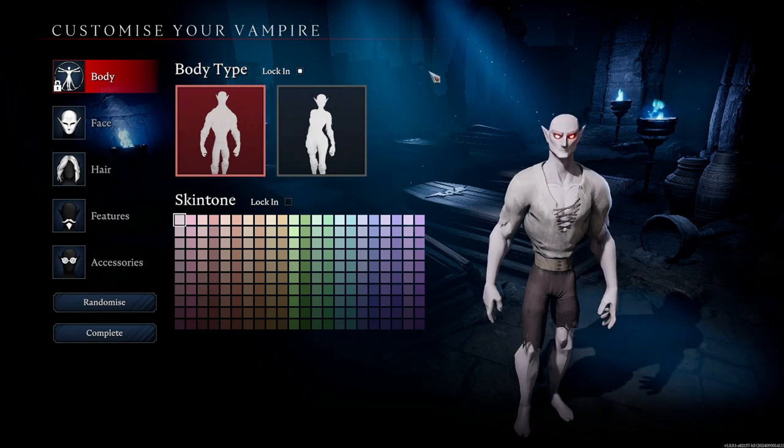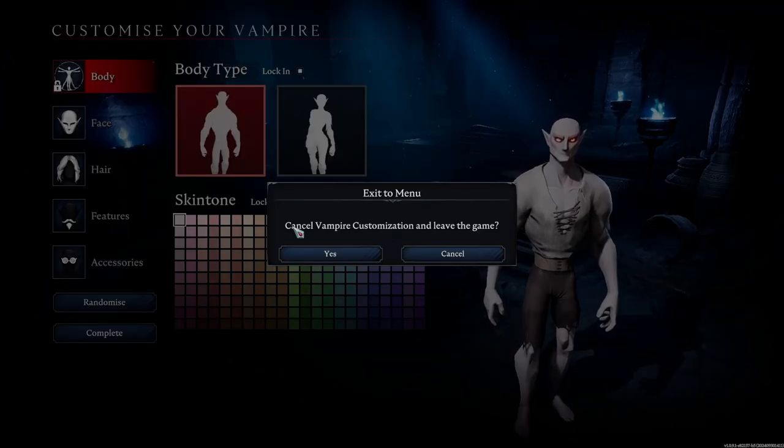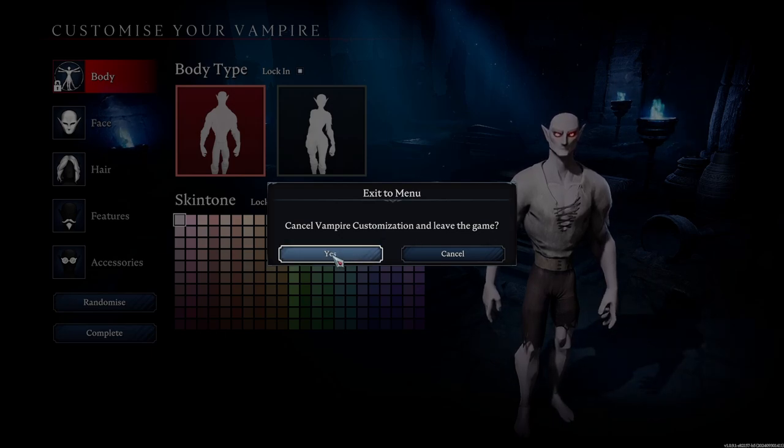Now we've made it to the character creation screen. Now that we've done that, a game file has been produced. What we're going to do is hit Escape, cancel vampire customization, and leave the game — hit Yes.